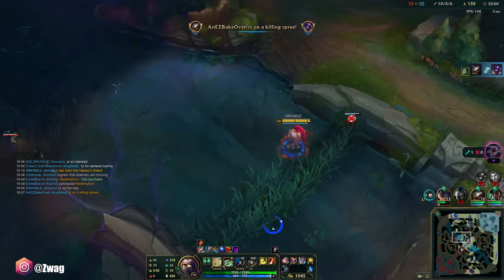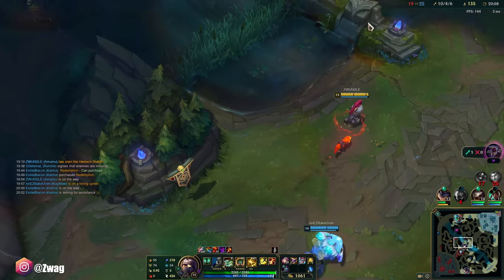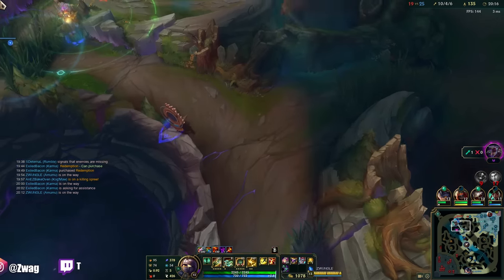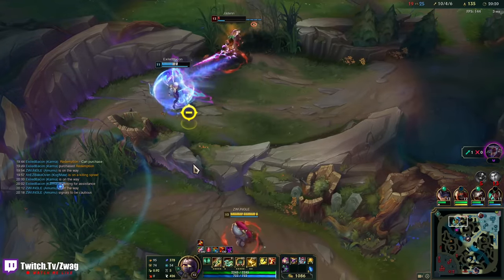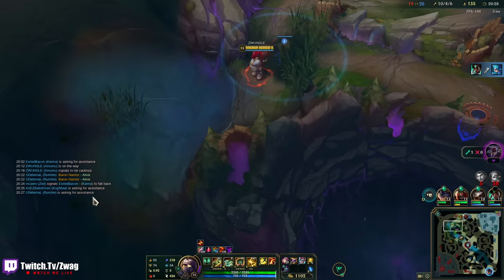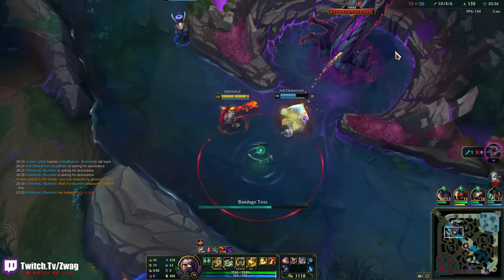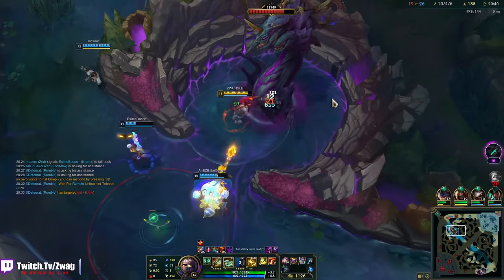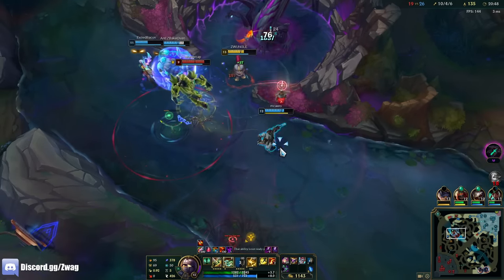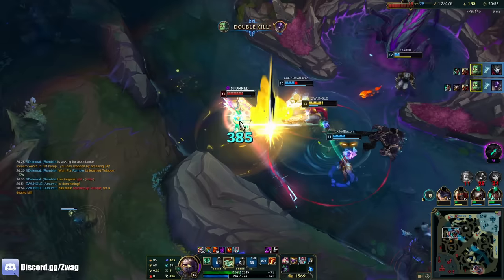Wow, this damage is actually insane. They didn't even change anything. I was gonna flash-ult him, but there's nothing to get. My support is beating their top. I don't know about this — they have vision. I don't wanna get low and just die. Does Jhin have ult on him? I'm not a tank, by the way — but I am a carry.